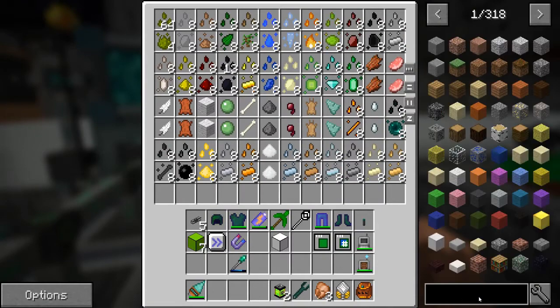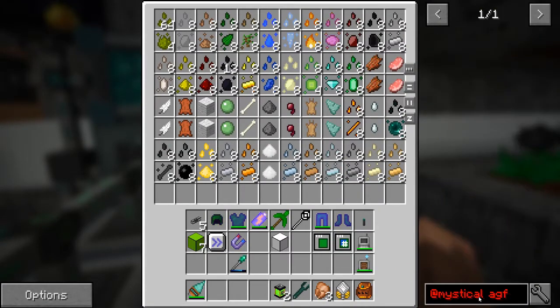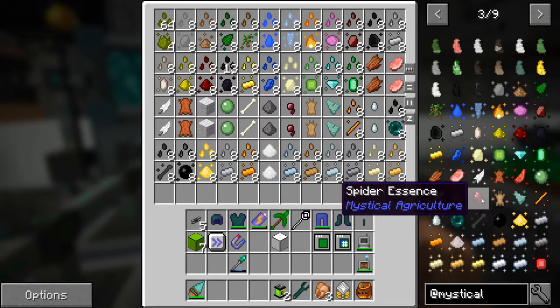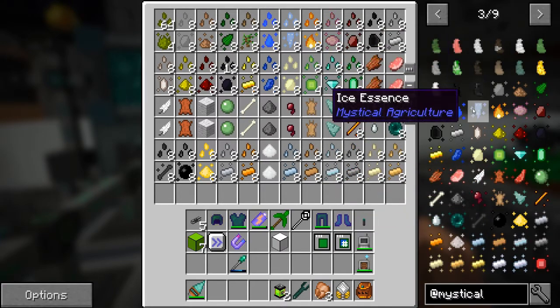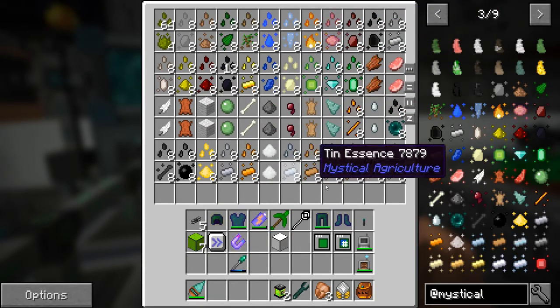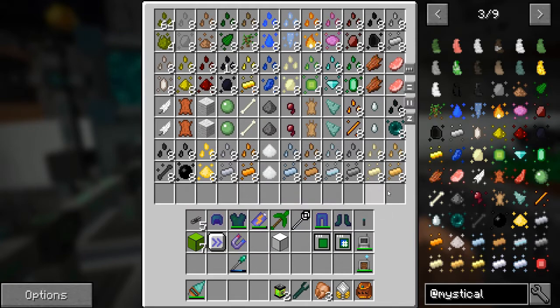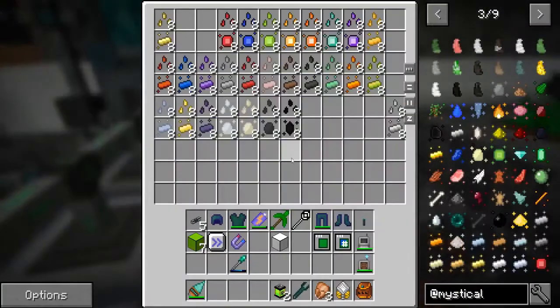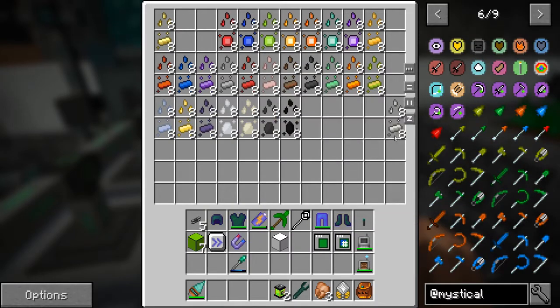I went into mystical agriculture and basically just went through and double-checked. We have eight of each - the essence and the seeds and all sorts of business. Just because I was excited to do that. There's a couple of gaps on this side - whenever you see a gap we can scroll. The last one is quartz-enriched iron. Quartz-enriched iron. Ender amethyst - where do we get these?